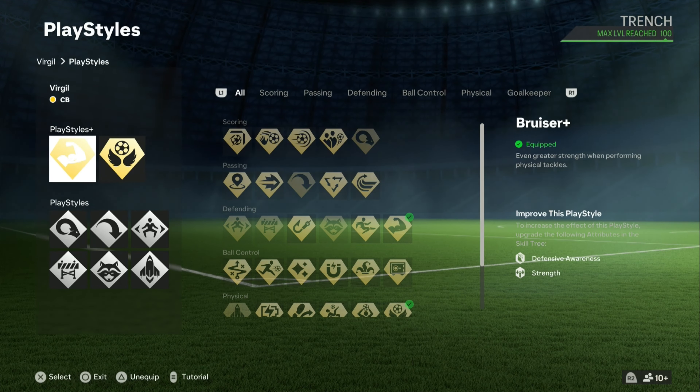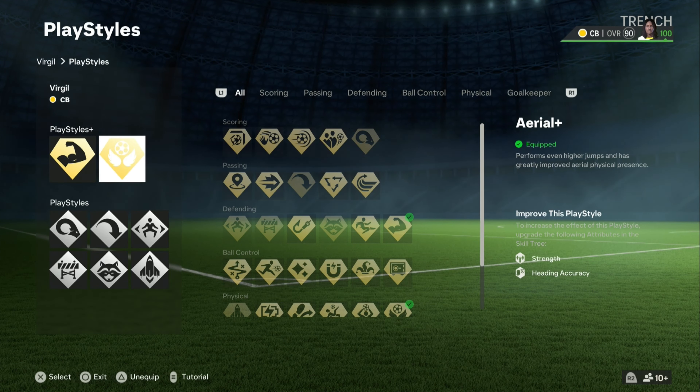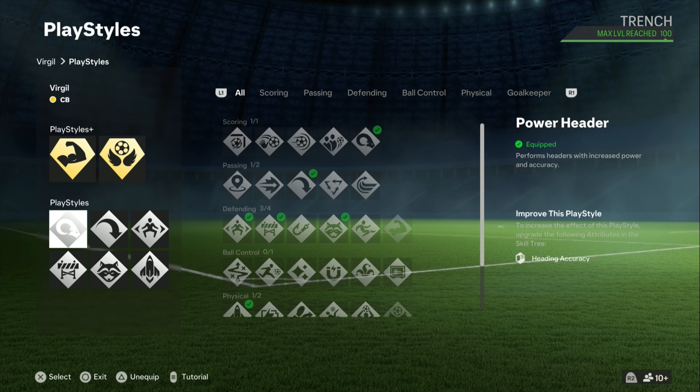Let's get into the play styles. He has the aerial on the gold card and the bruiser on his inform card, so we add both of them on his pro club build, which makes very much sense. The bruiser strengthens your strength while you're making a tackle — we have 90-something strength, so doing tackles with bruiser is like 99 strength. The aerial helps you make higher jumps and perform more accurate headers.